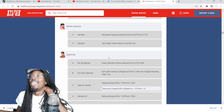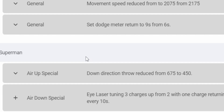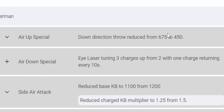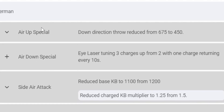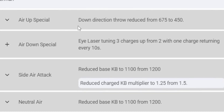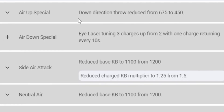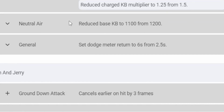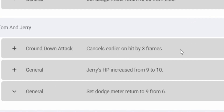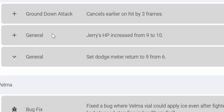Superman got another nerf — air up special down direction throw reduced from 675 to 450. Air down special got a buff — eye laser tuning: three charges from two, with one charge returning every 10 seconds. Air attack base knockback reduced to 1,100 from 1,200. Neutral attack base knockback reduced from 1,250 to 1,100.